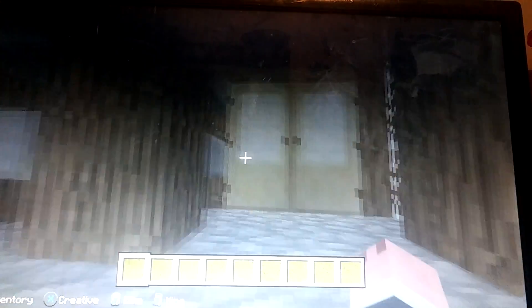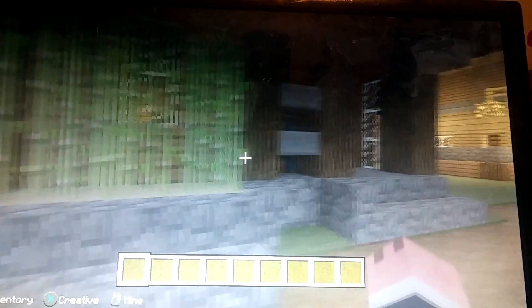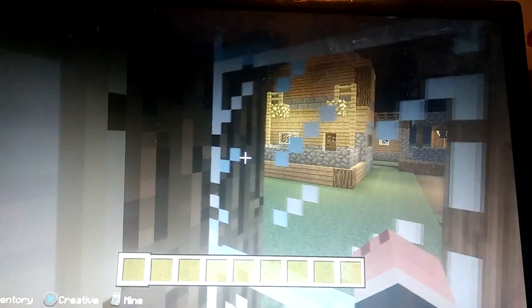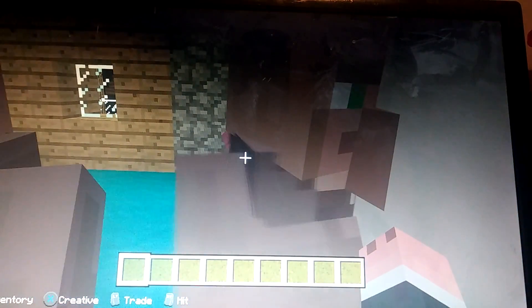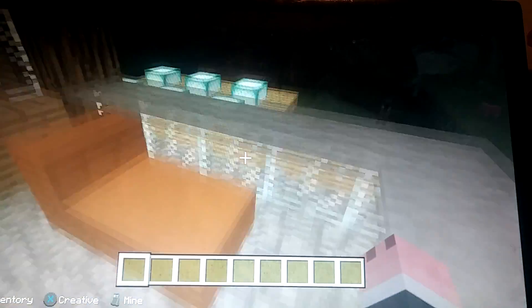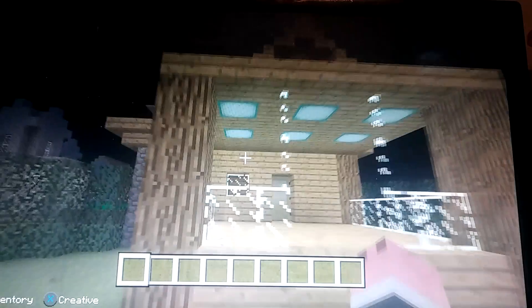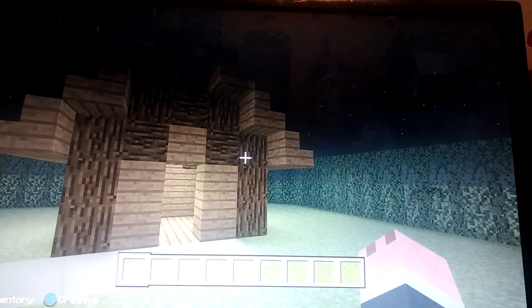Got a nice little book cabinet outside, bamboo — aka sugar cane — nice little window. Look at all the villagers, a lot of villagers actually. Nice upstairs cyan bed. Easy to do. Backyard, nice little deck add-on, and this little shed.